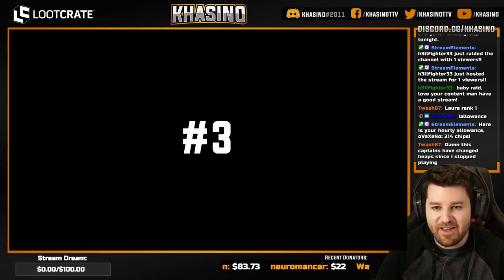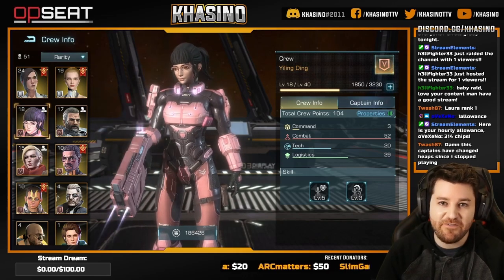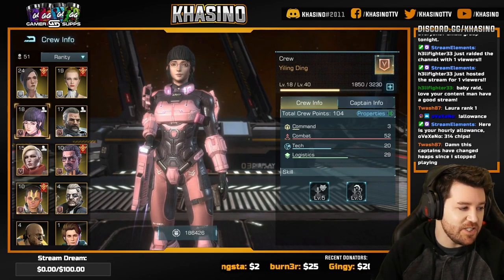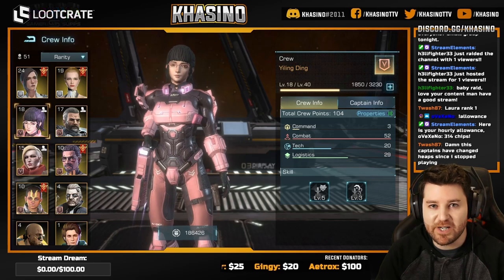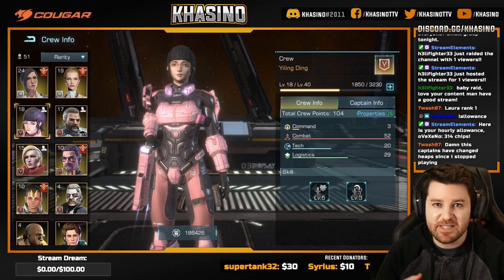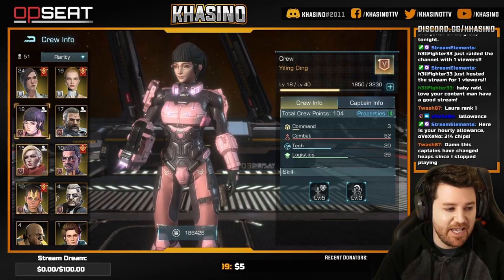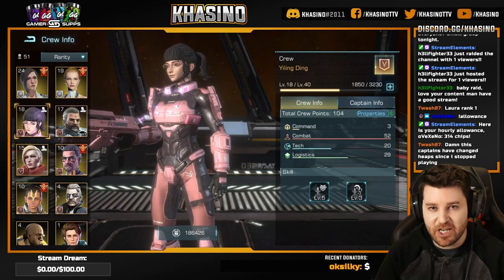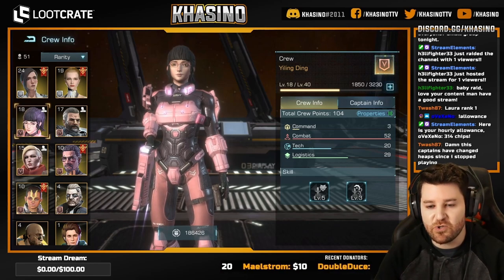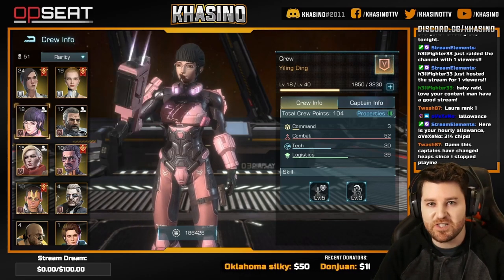Coming in at number three we have Yiling Ding — and arguably silly name aside, she has one of my favorite looks as far as all the crew members. The buffs she brings are undeniably pretty strong. Yiling is bringing 32.5% total warship armor and shield in addition to 32.5% total warship HP. Still very defense focused, however all of those stats combined make any fleet considerably tankier. Not to mention her primary stat contribution towards your stat tree is combat, followed by logistics. She is just really, really strong as a member of your crew, buffing three stats at once. Easy choice for number three.